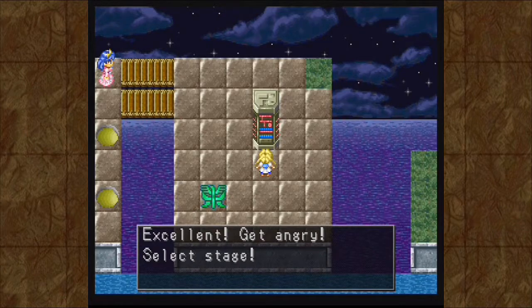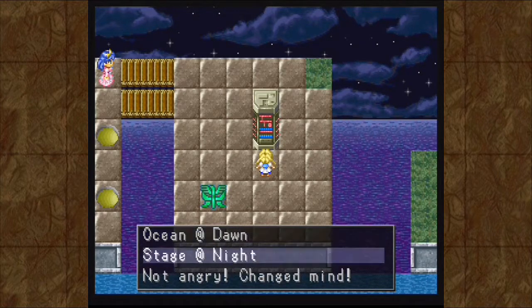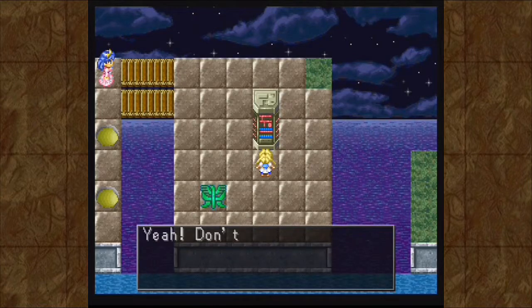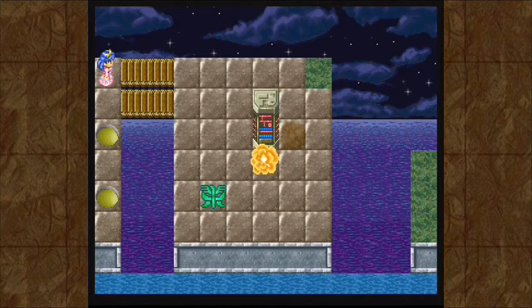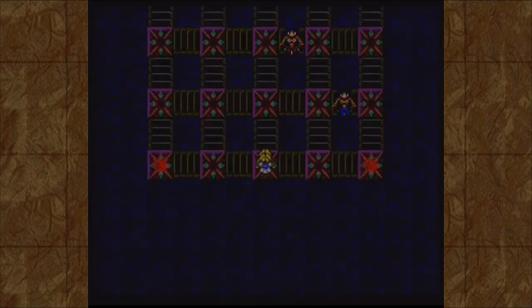Excellent. Select stage. Oh, there's two stages! I thought there was only going to be the one, but alright, we'll go to the Ocean at Dawn. Don't let those mermaids trap you and go earn some points. That looked like a very painful way to teleport.